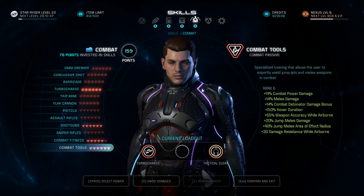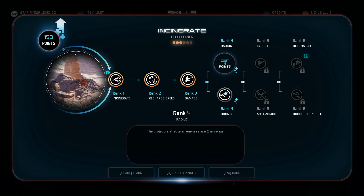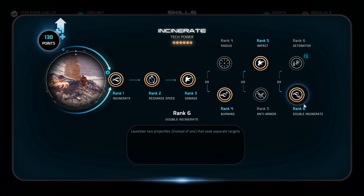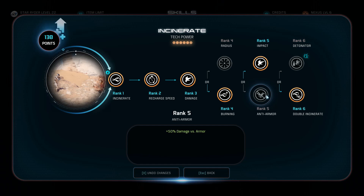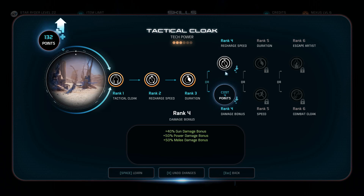That's it for the combat tree — pretty quick, pretty simple. Now going into the tech tree, starting with Incinerate, taking the first three ranks. Since we're going for single target damage, we'll take Burning Impact and then Double Incinerate. That's it for Incinerate — it's all focused on single target damage.